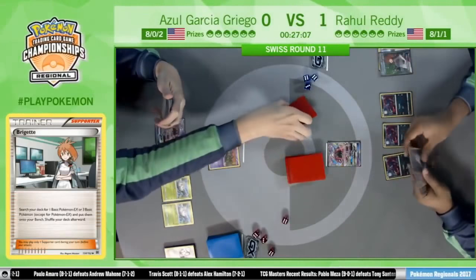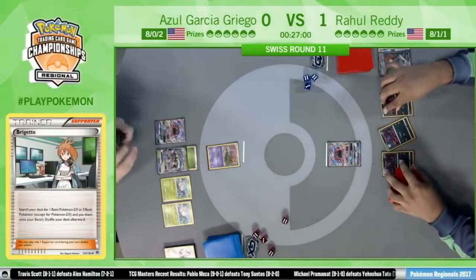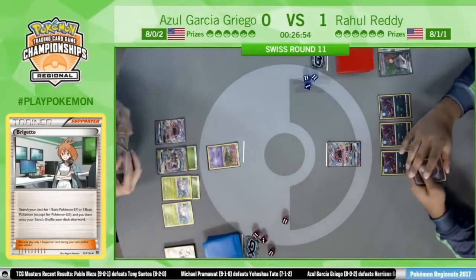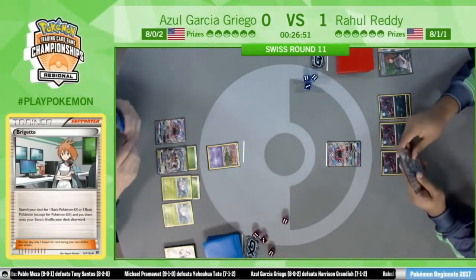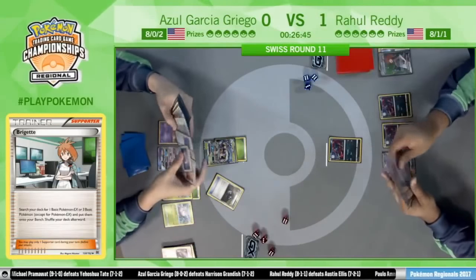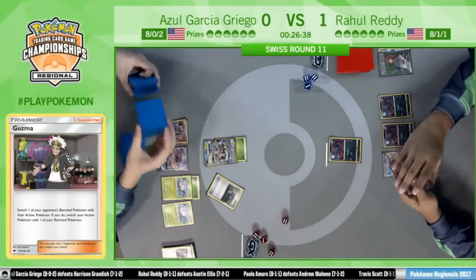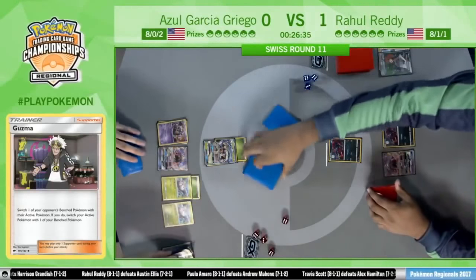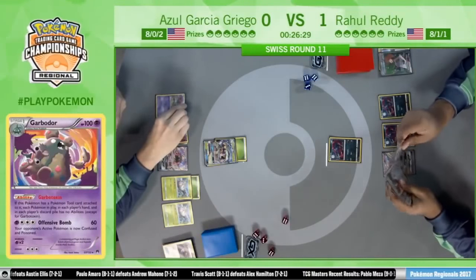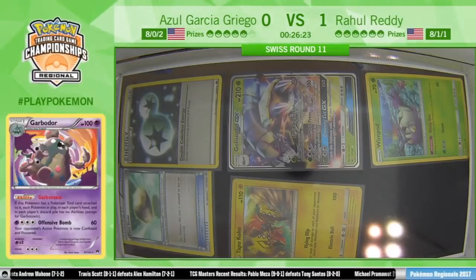We may see a similar thing to last game — we saw Rahul kind of stumble in the early turns. He chooses not to attach the Double Colorless because of those four Enhanced Hammers from Azul. He'd rather use it for a Zoroark. Knockout on a Zorua after a Guzma, and there's the Heavy Ball getting the Garbodor. He still wants to get it out even without the tool to turn on Garbotoxin, and takes that knockout.